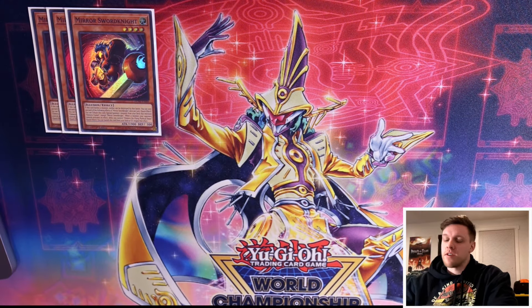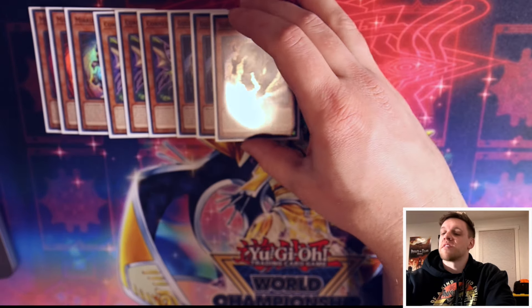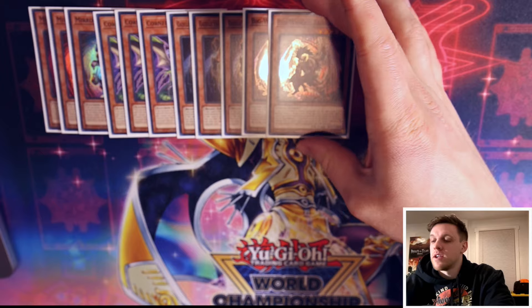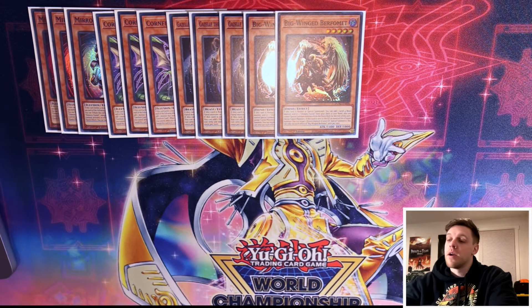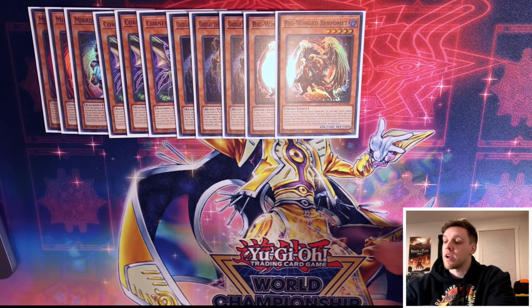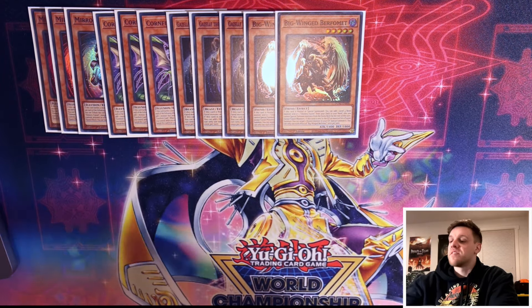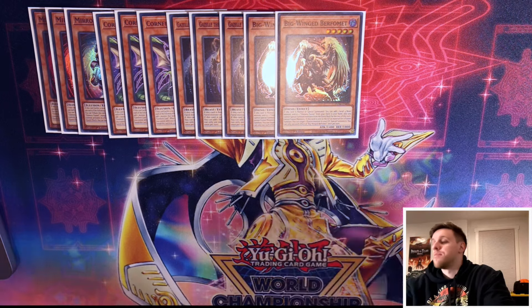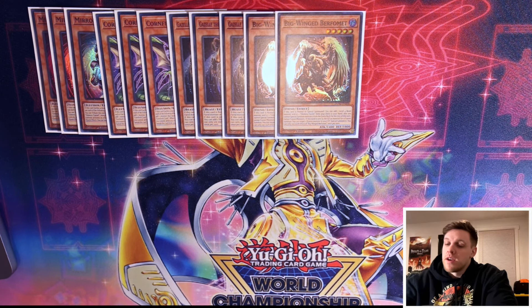Starting off fairly standard with the Chimera fusion package: three Sword Knight because it's your best starter, three Quadl because it searches Sword Knight, three Gazelle because it's engine and it's really nice to keep having Gazelles and Burfomets to search. We're playing two Burfomet. I do like the three-and-two ratio, but honestly I might consider adding a third Burfomet — you turbo through them so fast and it's nice to keep having fiends as material to more consistently go into Chimera King.